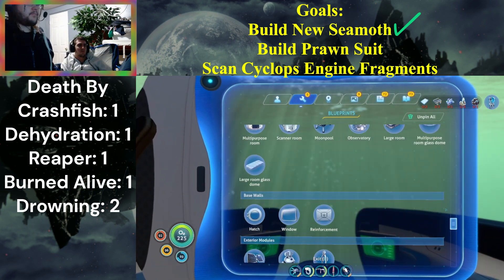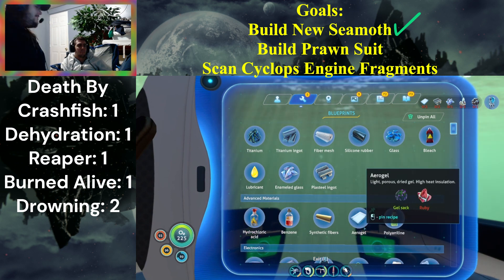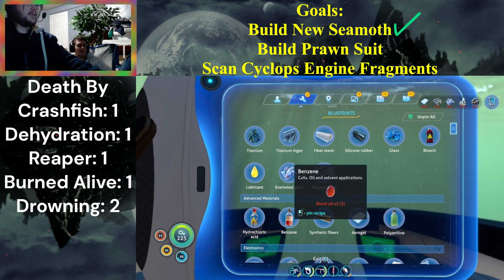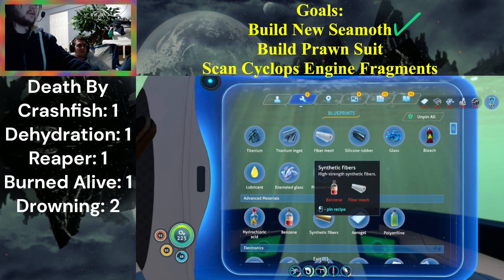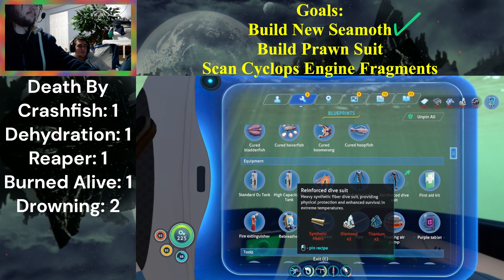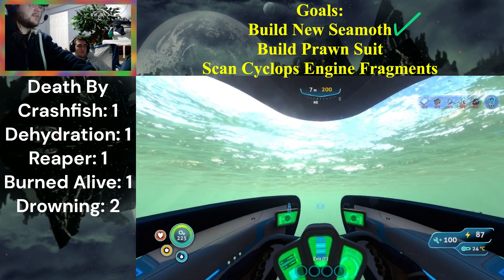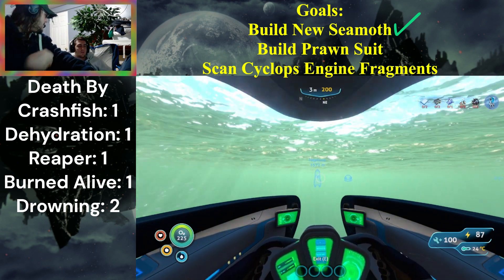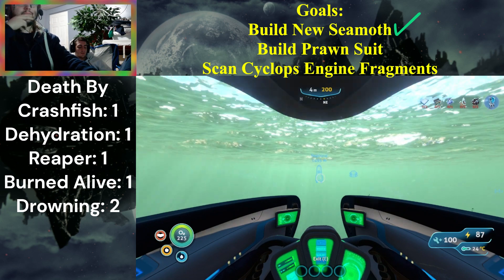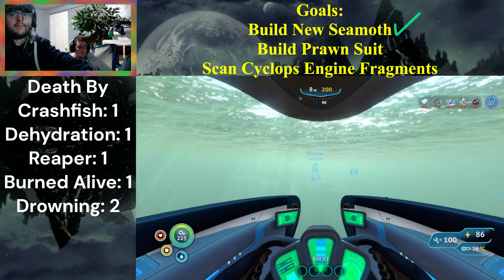I want to check one thing — gel sacs are how you make benzene, right? Your ruby comes in useful, thank god. How do we make benzene? We need synthetic fibers for something — I remember that. What did we need synthetic fibers for? I can get it from the same place I'm getting the deep shrooms. I just need one more blood oil and then I can get the benzene. I don't know what we need it for yet but it'll be good to have one on standby.